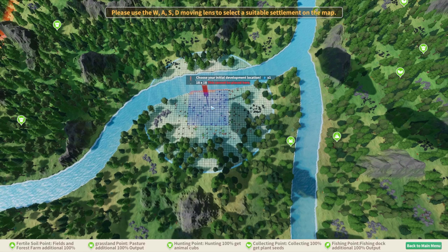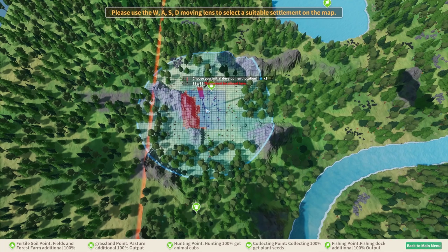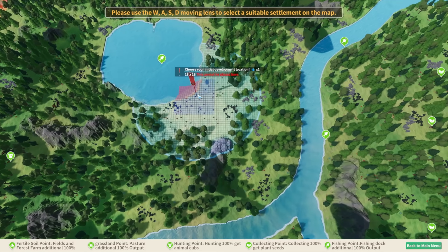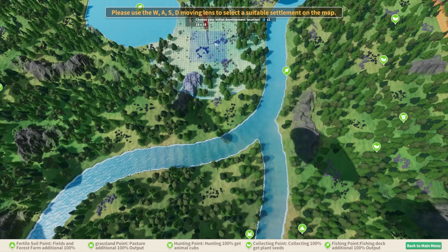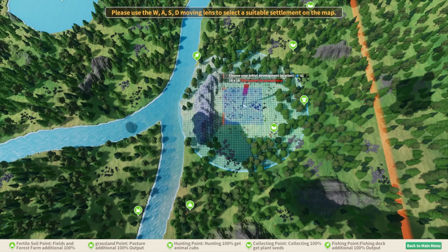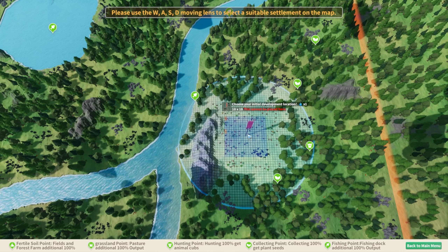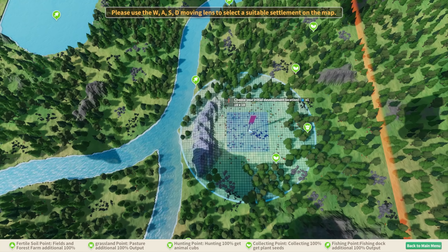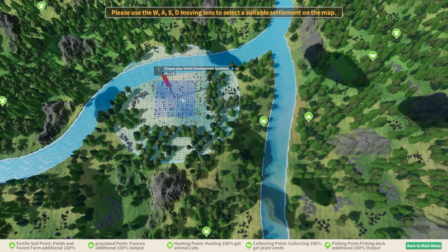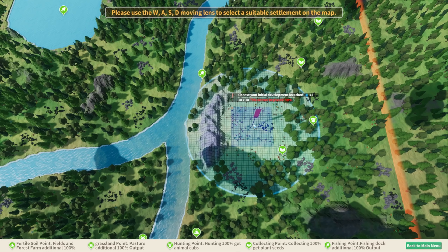Choose your initial development location — this cannot be placed here. Here is our world boundary. We've got some cows, some fishing, some plants. This looks like it might be a good spot right in here, because we've got fishing and plants. Maybe right in here... I don't want to destroy all that area. Maybe we should stick with over here — that kind of makes things a little far away. Let's just go right here behind this little mountainous area and see what happens.